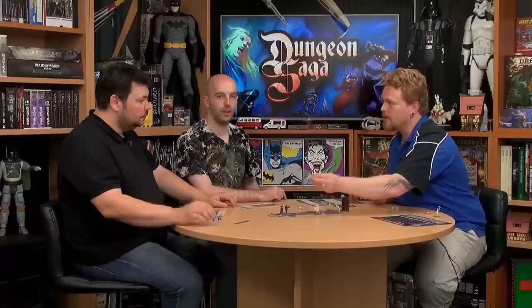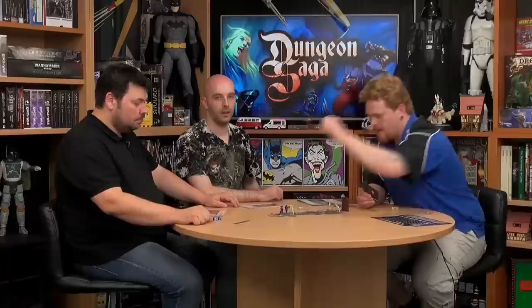I've got two commands. My first command: I'm going to raise dead. I take one of these bone pile circles, and that allows me to raise up a skeleton. Now I've got one command left — I'm going to march my skeleton two, three, four into combat with the Barbarian.